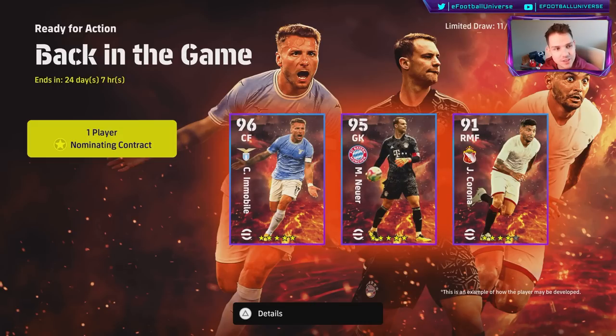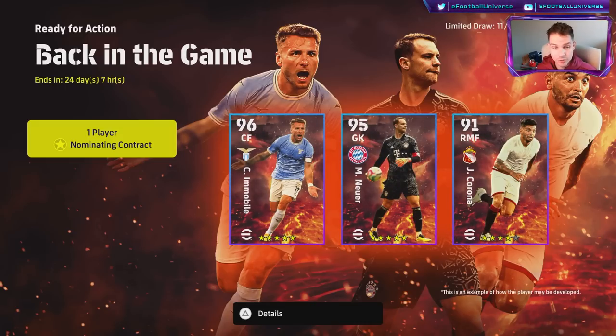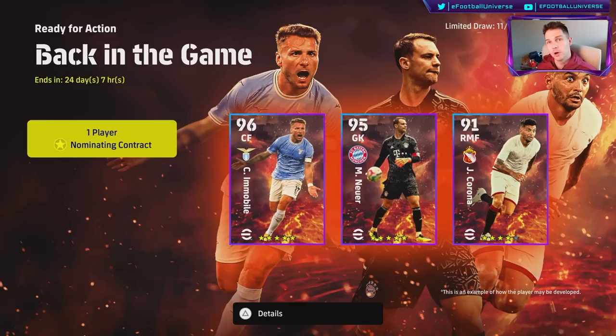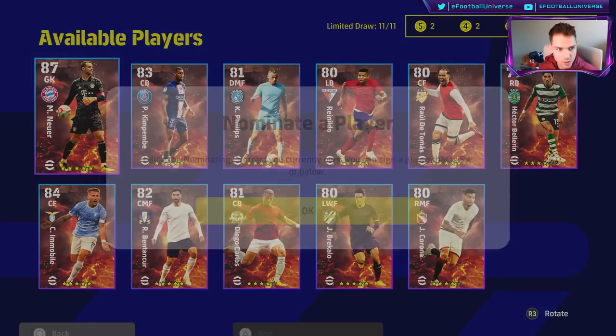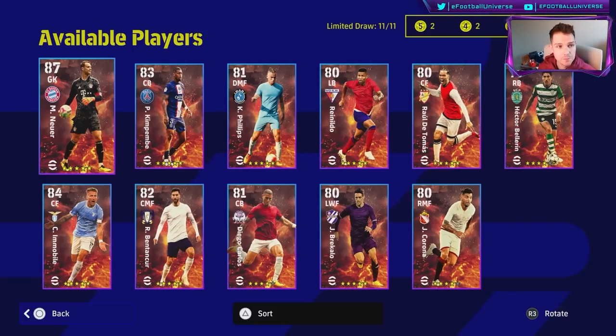It's interesting that they're choosing these cards as nominating contracts because they're pretty bad starter cards for anyone new downloading the game. But there are a couple of hidden gems in here. Corona is an absolute demon — we got him in our Road to Glory. I'll have a dedicated video up on all the players I'm reviewing, like I did for Barrios and Ronaldo, but I'm going to keep this as short and sweet as possible.